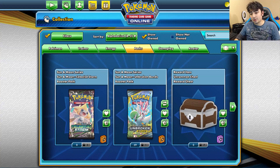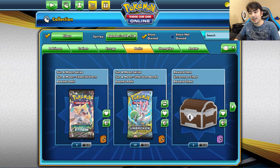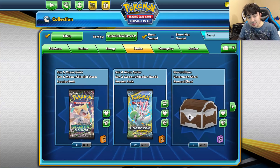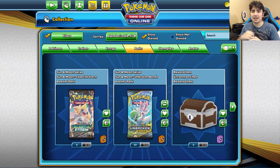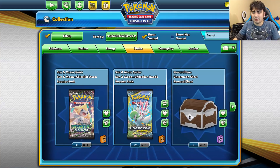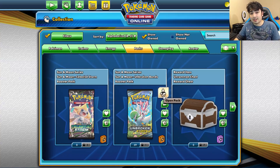What's up guys, we're on PTCGO today and there's a really big amount of Unbroken Bonds packs here. I was gonna be building a whole bunch of decks, and I kind of did for the most part, but then I realized I'm missing just a couple of really important cards from the set. Rather than give you guys incomplete deck profiles, we're gonna open a bunch of packs online and hopefully get the couple cards we need.